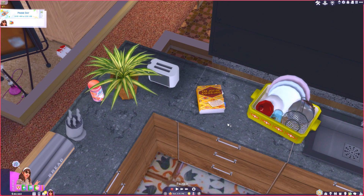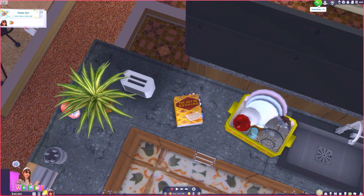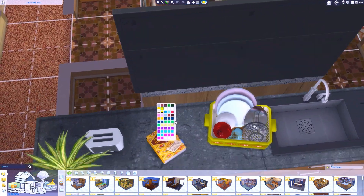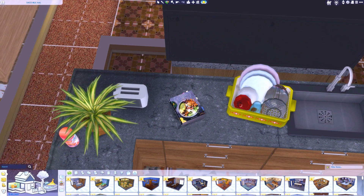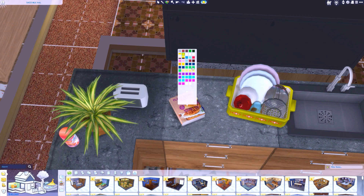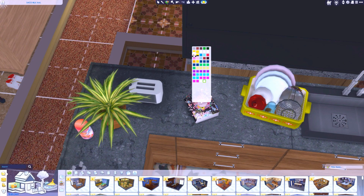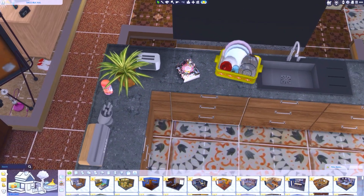I also want to show you something else I found: Granny's Cookbook recolors. I'll link these in the description as well. It comes with a ton of swatches — all sorts of options including vegan recipes. It doesn't have to look like the original cookbook; it can look like your own thing. Some look like modern cooking magazines. There's also a swatch that's a blank recipe book so you can put your own recipes in.